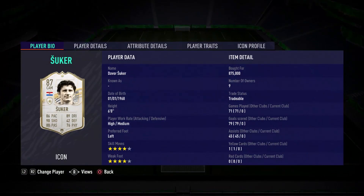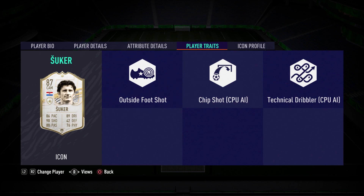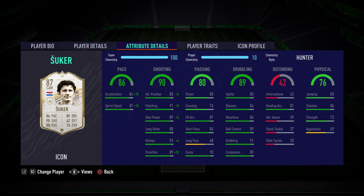Let's focus on the icon in question. He's got a 4-star weak foot and 4-star skills, which is very good to see. High-medium work rates, and he stands at 6 foot tall. In terms of player traits, we have the outside-the-foot shot and that is it. But in terms of in-game stats, we have some very, very nice shooting stats to discuss.